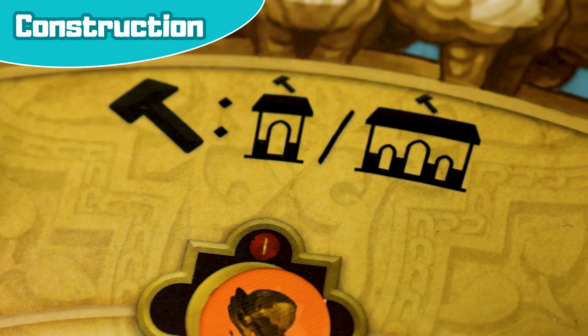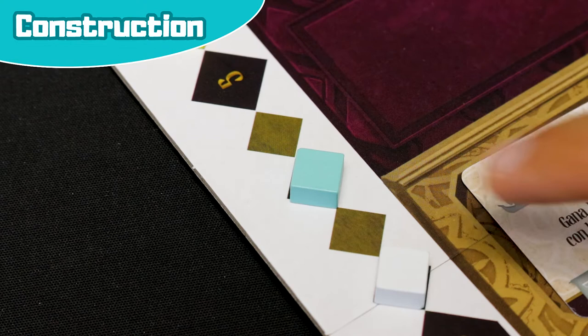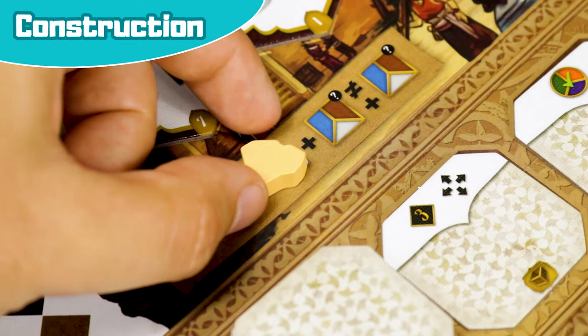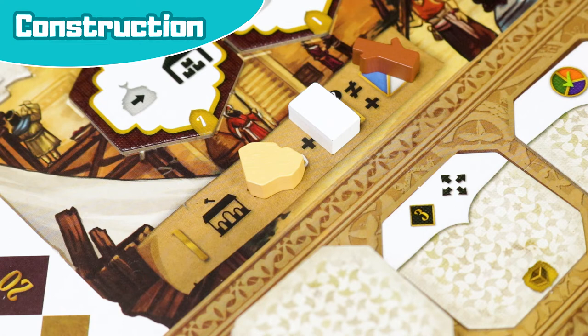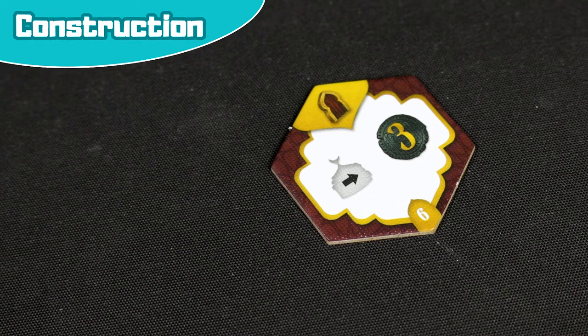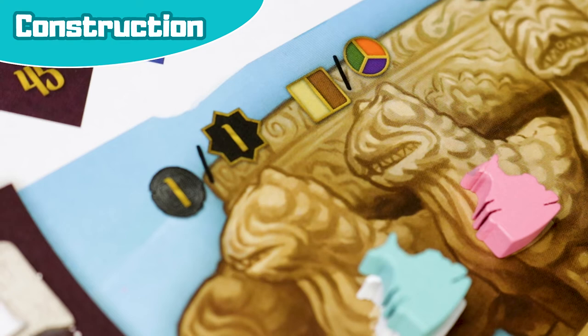Construction: first decide whether to build a major or minor construction. Before deciding, you can pay one dinar to discard the visible minor construction cards and turn over four new ones — if you do this you receive one prestige point, but you can only do this once per turn. Major construction: place one gypsum and up to two extra materials on the scaffold of the corresponding era. These extra materials must be different from each other and will improve the quality of the construction. Then receive as many prestige points as the board indicates based on the materials used. Next, choose one of the available tiles from the current era, place it next to your workshop, and receive the rewards from left to right. First, advance your Sultan's Favour token one position and gain the bonus of the square reached or any bonus from previous squares.